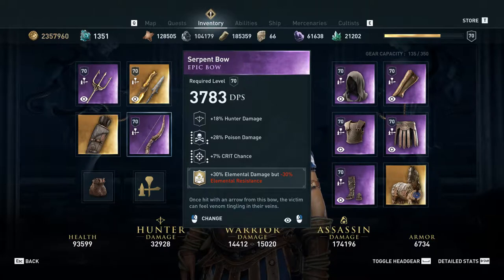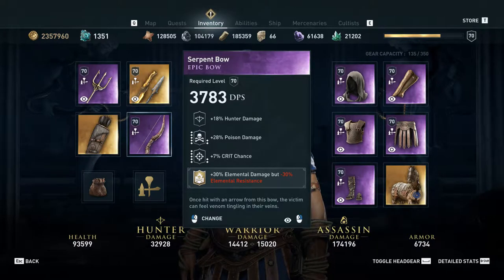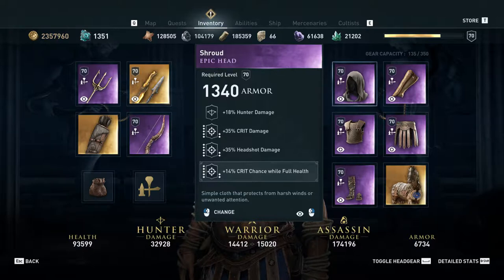There were a couple of things I discovered when testing the optimal stat distribution for this build about predator shot that I think are applicable to all skills. The first is that percent damage with skills, or percent damage with a specific skill — like the engravings that show up on weapons or on your helmet — are additive with the damage bonuses on the skills themselves.